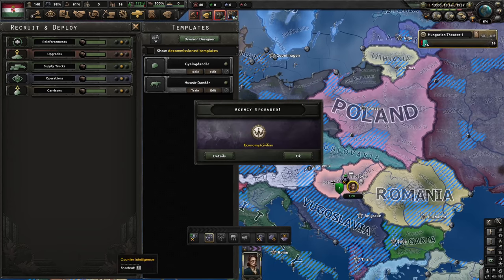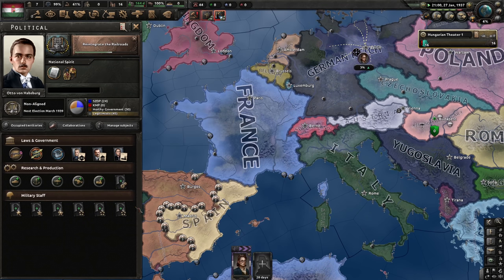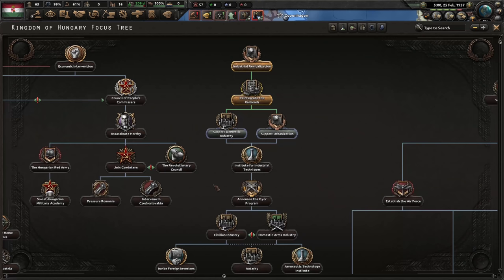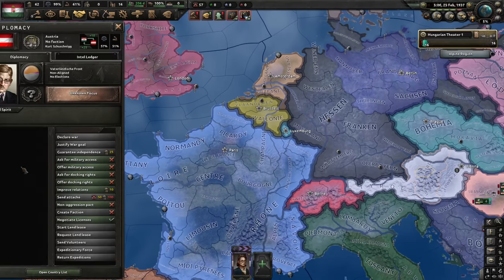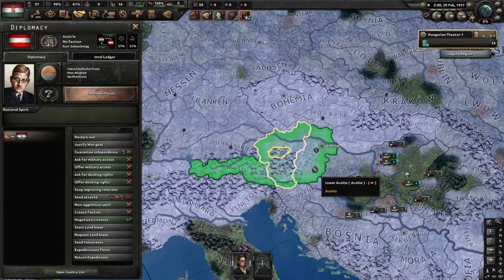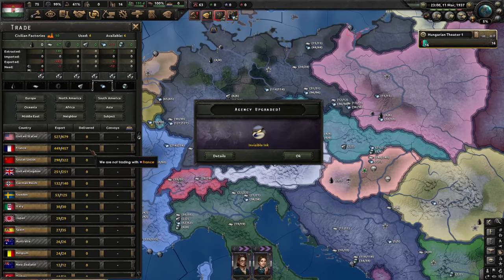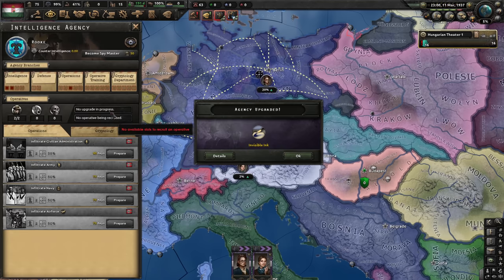Spies immediately go to Germany. Time for an elusive gentleman — I need a network, I need to know what the Germans are doing. The railroads have been reintegrated, so we can now demand a referendum in Austria. If I remember correctly, if we have the railroads and good relations there's a 95% chance of them accepting to become part of us. We now have six free factories — let's spend one on steel and use the remaining five to keep upgrading our agency.